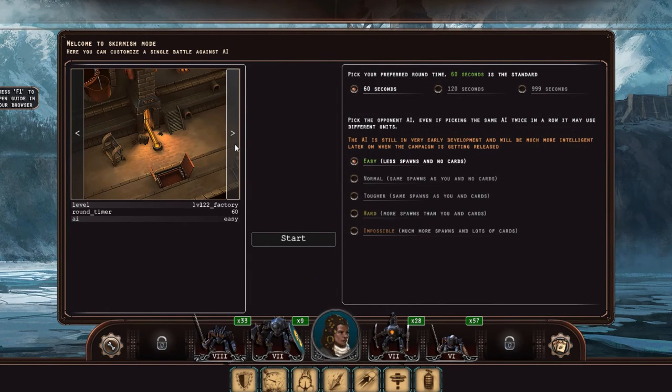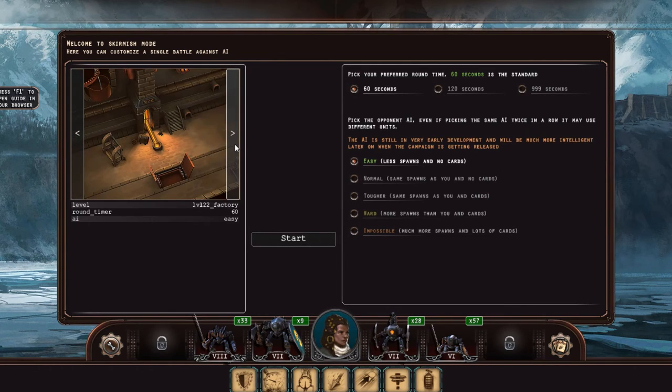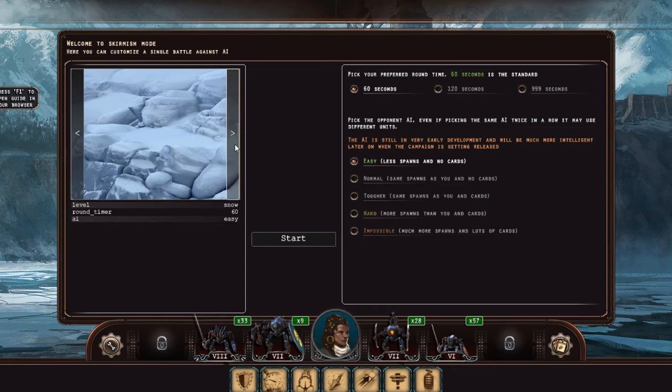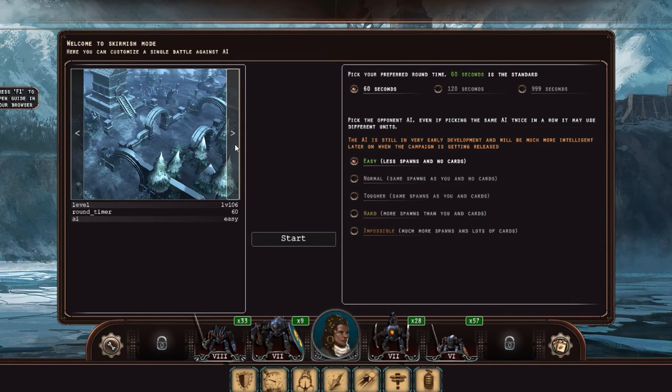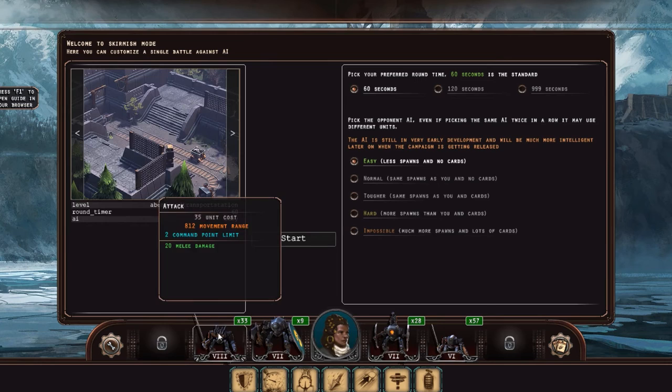There are going to be randomized maps as far as I know, but I don't know if that's happening yet. Some of these look like maps from the campaign, so some of them are probably not suitable for skirmish mode. We're going to go with this one because I've played this before, and this is the easiest way to show what this game is really all about.